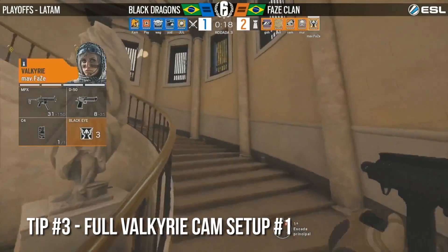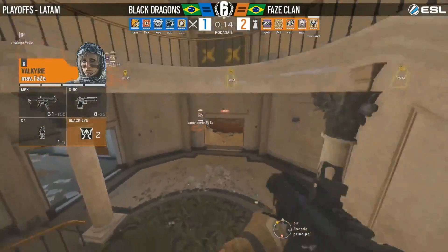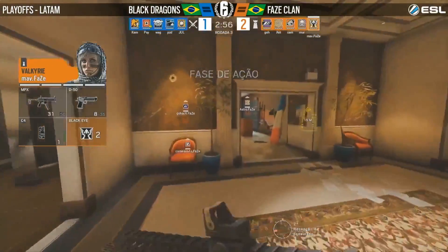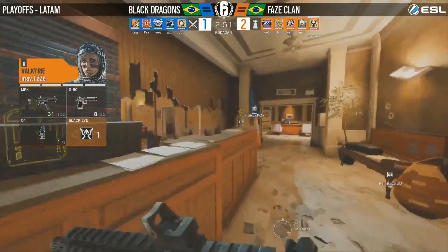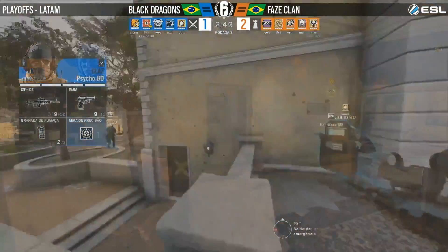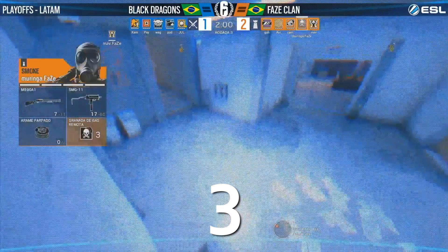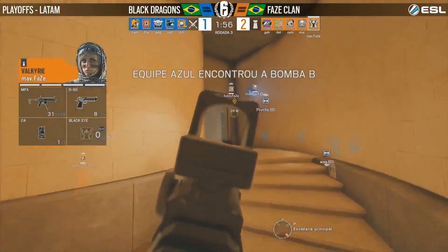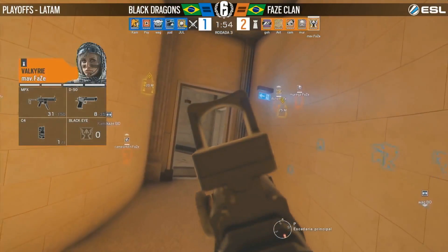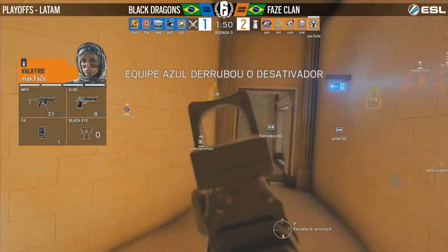Set one player — probably on the line — just watching the doorway for any rotation from the top stairs. That's really what's going on here in Rainbow Six. You need it to counteract the attacker meta right now, most notably Blitz. I like this duo roam here from Mav, with a camera down on the basement — two C4 operators, one with information being gathered by the black eyes, not to be countered by IQ since Black Dragons don't have one.